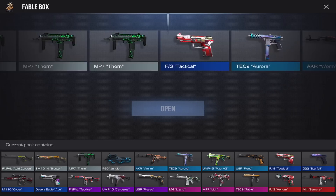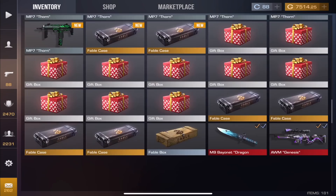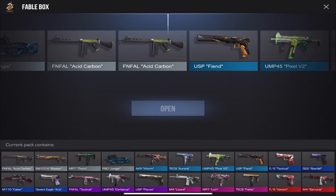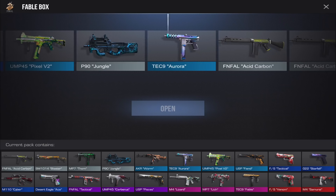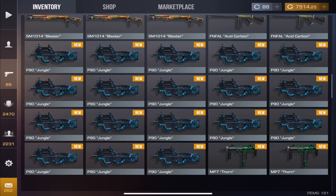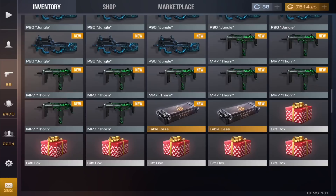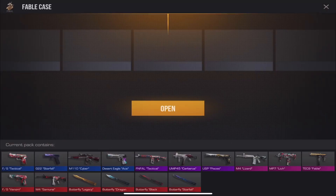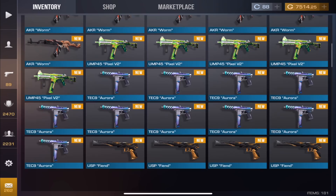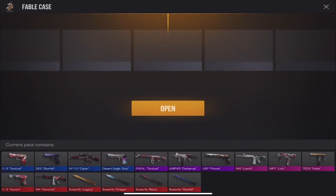People have been constantly asking me for a case opening, so this is as big as it gets — 100 cases. Could do a thousand boxes but that would take like five hours. Last box: we got Aurora. Opening the final cases: getting Cyber again. Come on — I want that lizard! We have almost 20 Jungles — 17 of them. I don't know why we get so many Jungles.